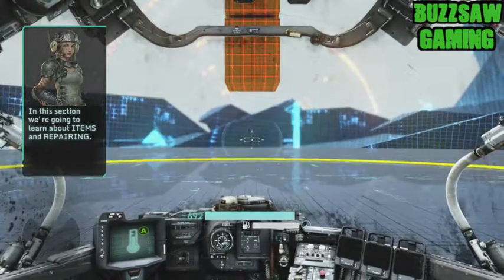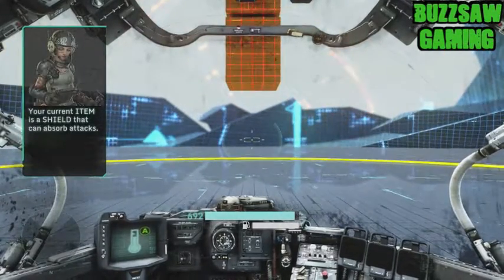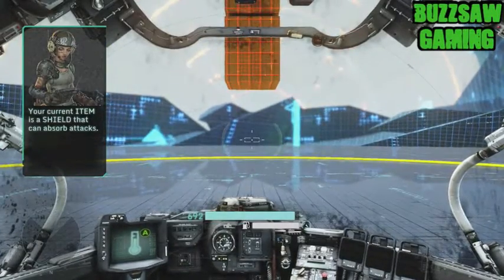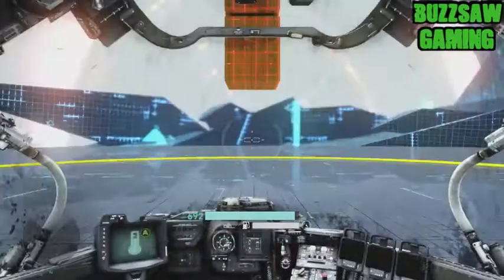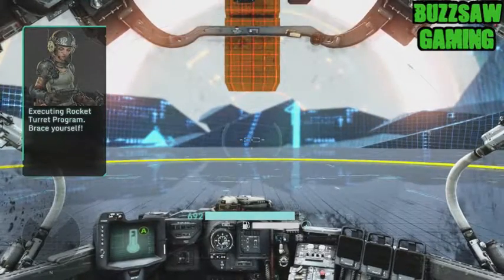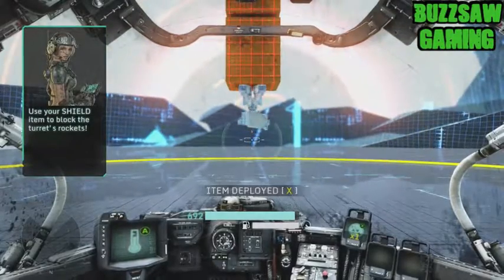In this section, we're going to learn about items and repairing. Your current item is a shield that can absorb attacks. Executing rocket turret program — brace yourself. Use your shield items to block the turret's rockets.